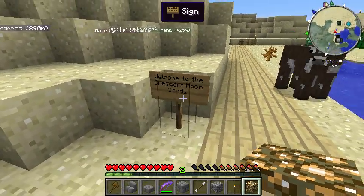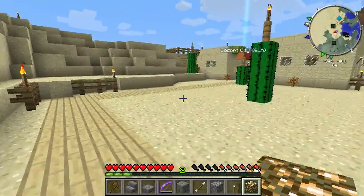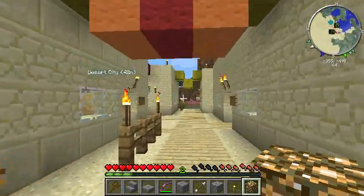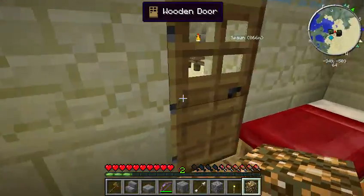Crescent Moon Sands - that's what it is, the Crescent Moon Sands. Her intentions were, and I think she did quite well at this, is that she made it much like an Arabian feel to it - block houses cluttered together, crowded.